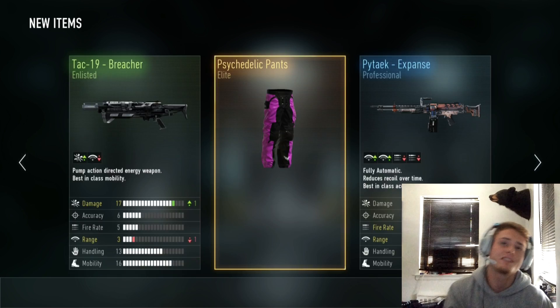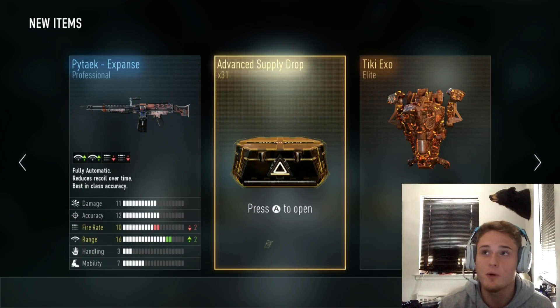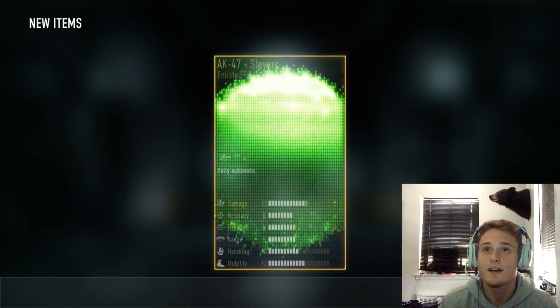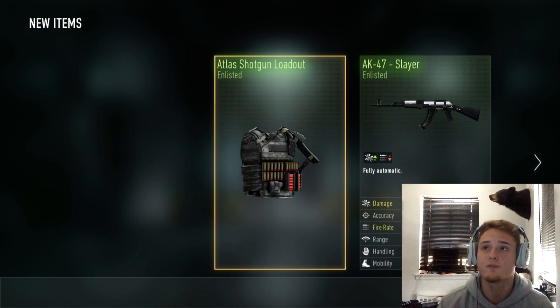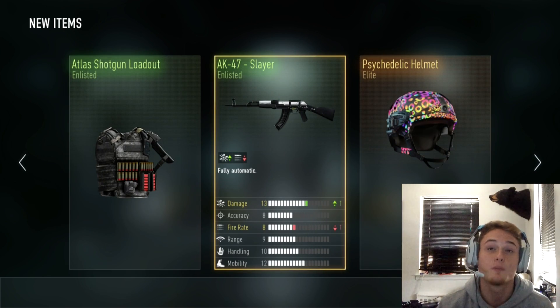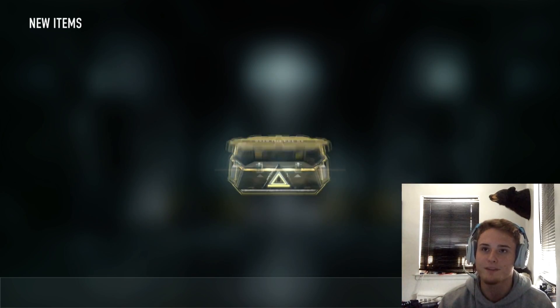Nothing really good from this drop. I got the Psychedelic Pants which are pretty cool — the pink and stuff. I'll be rocking those at some point but not what I'm looking for. The Psychedelic Element will go with those pants. I got the AK-47 Legendary already — I got it from a regular supply drop, which was pretty crazy. My first ever legendary was the AK-47.